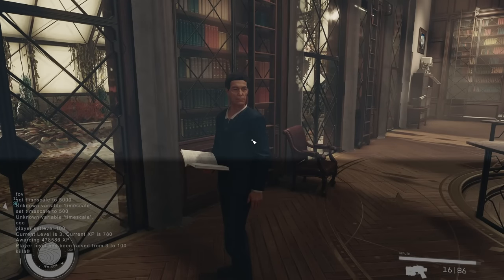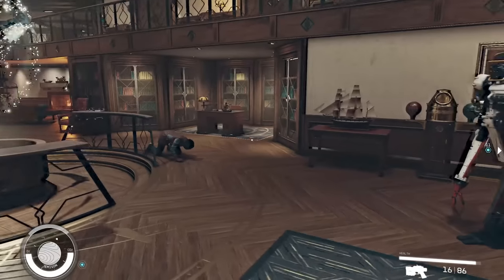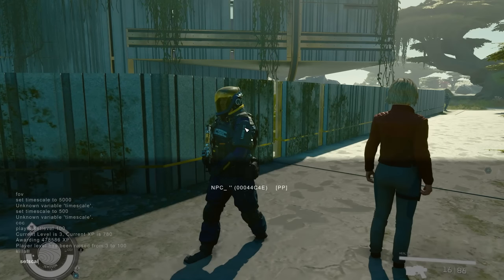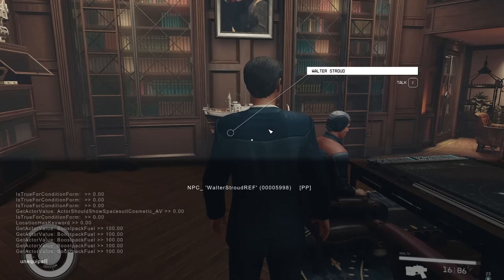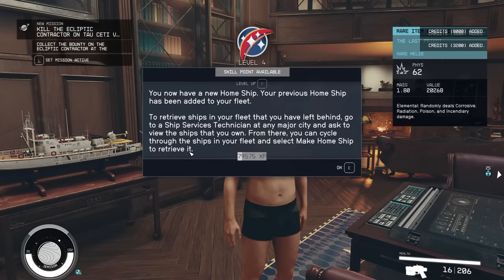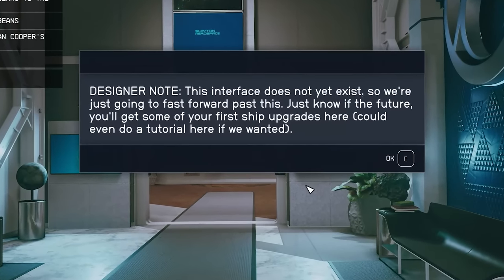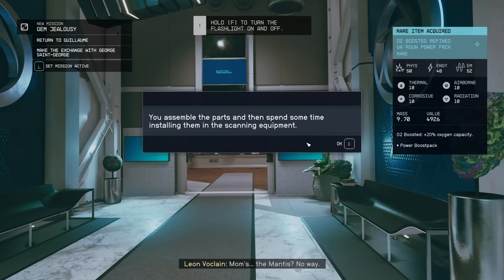A lot of goofier codes work too, like kill all, which kills everyone around you. You can change the size of objects and NPCs by clicking on something with the console open and typing set scale one through ten, so you can make people and things gigantic. You can strip everyone down to their skivvies with unequip all, or end the game with complete all quests — CAQS — though it does not work great. There are even developer messages in there, and at the end it just crashes the game, so maybe not a good idea.